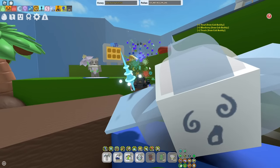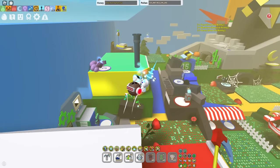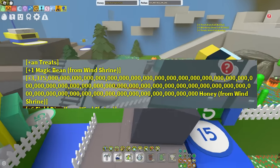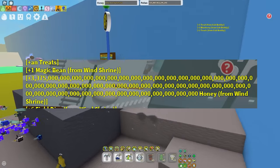But now let's get to the good ones. At one point in the game, there was a crazy bug where if you donated one single magic bean, you got basically infinite honey. I don't even know what that number was — like, what is that? And I don't even know how that bug happened either.